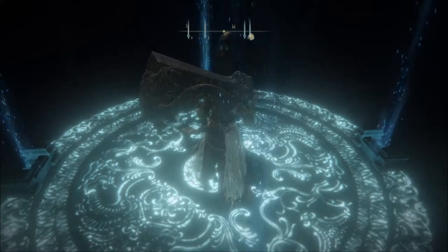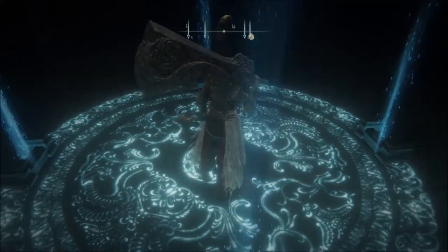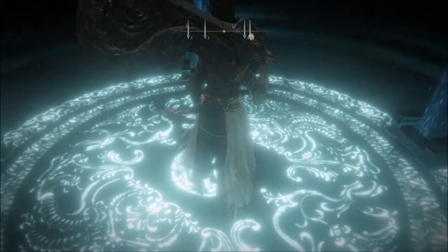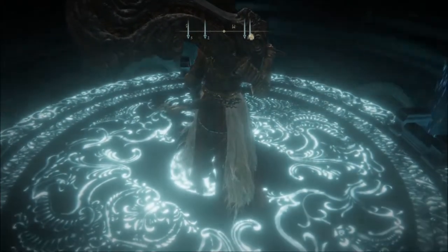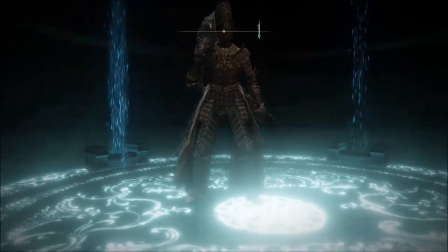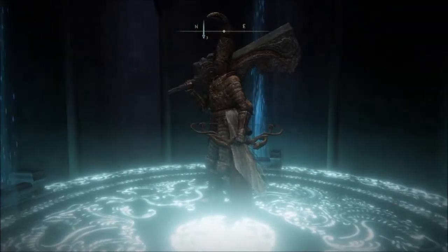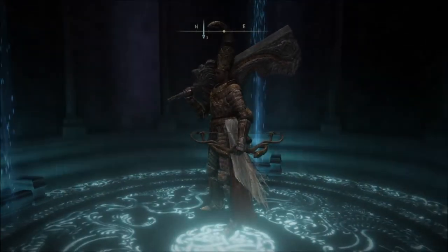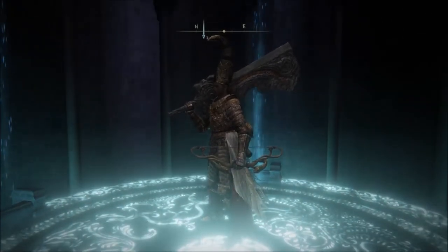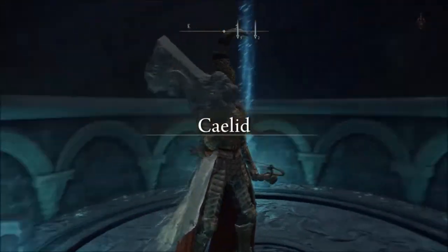Now when you see the giant jar in the coliseum, it doesn't look like you can get there from that area. This is the area where you have to go to get it. You need to go all the way the other way from here.